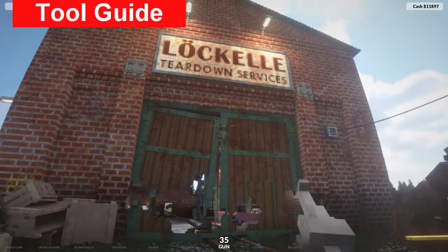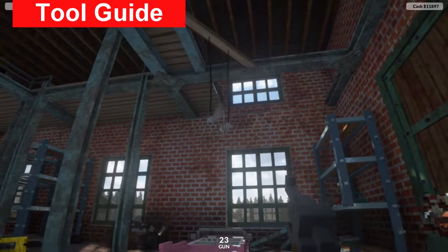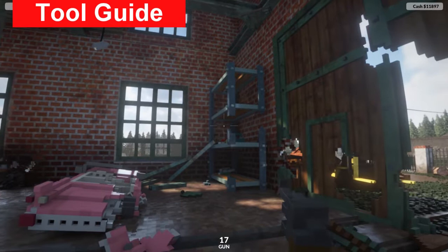The gun is one I'd recommend upgrading later on in the game - I managed to play through without upgrading it once. It's like a really precise shotgun that does less damage, but you can destroy things from range, which lets you set up traps or things to collapse when you shoot them from a distance.